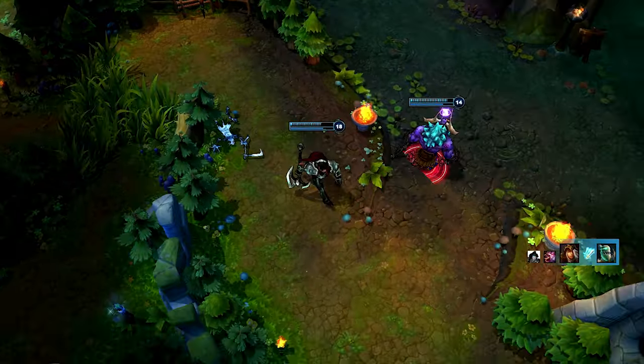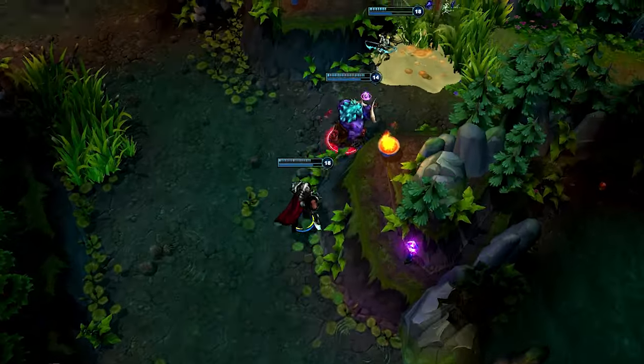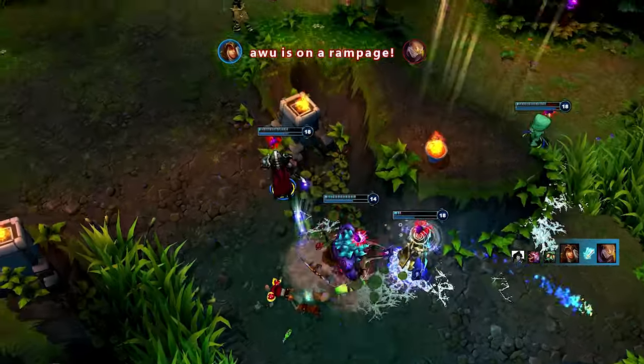Apprehend can also be used in a support sense to save allies. Here, Singed is chasing down Ashe, so I get behind him, pull him back with Apprehend, and land Crippling Strike as soon as possible, giving us the kill on Singed and keeping Ashe alive.